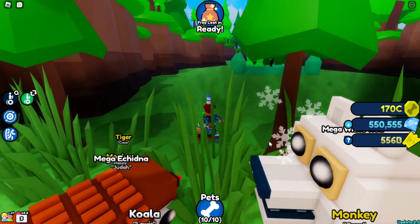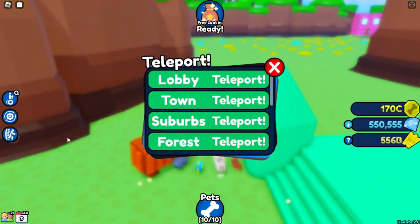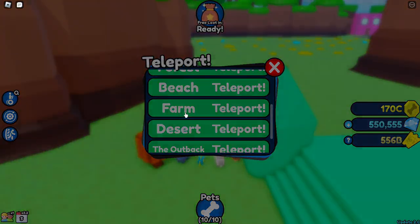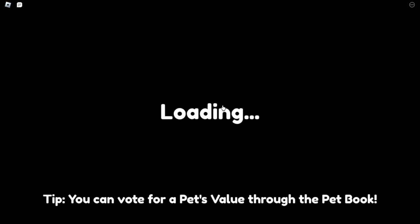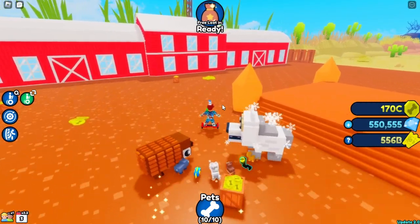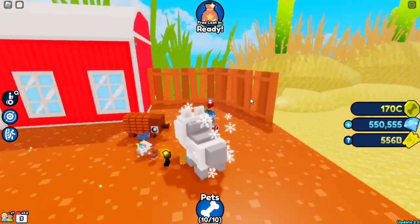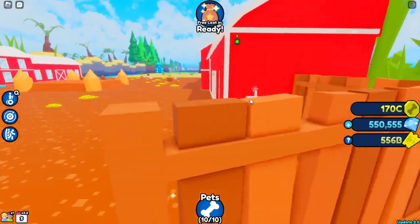There's five of these guys total. The next one should be in the farm — it's on like a high area. Come over here guys. You see this barn right here? Come over here to the left guys, boom, click that — and there it is. That's number four.